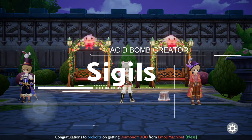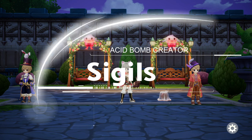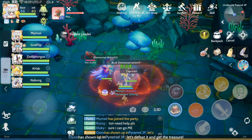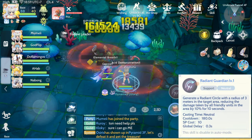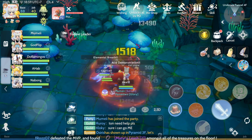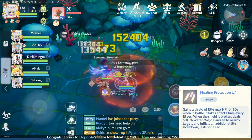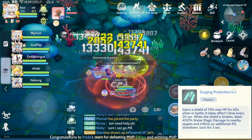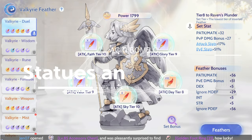For the Sigil, we need to upgrade our class exclusive Sigil, Wildfire, to at least Level 3. This Sigil adds an AOE skill after we cast Acid Bomb that reduces target move speed and has a chance to immobilize targets. For the Active Imprint, we can use Radiant Guardian or Frozen World. For the Passive Imprints, we can use Endless Nightmare, Floating Protection, Courage Blessing, and Surging Protection.